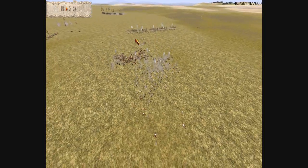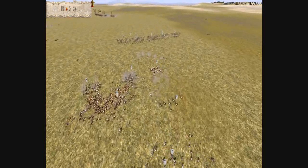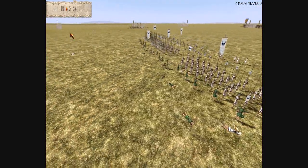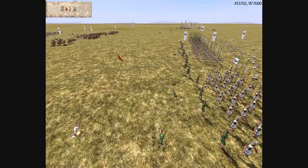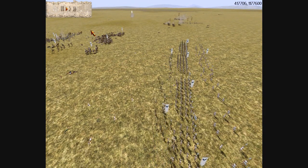For whatever reason, I didn't pursue his archers — I don't know why. Now they're going to shoot me in the back. Not only is Carthage weak against Egypt, my own poor tactics made me weak here. As you can see, my men are being picked apart by missiles. I'm going to fast forward the battle and get to another point.